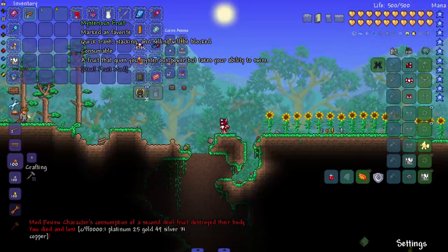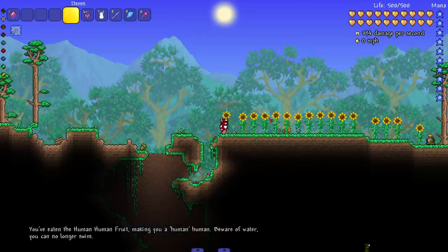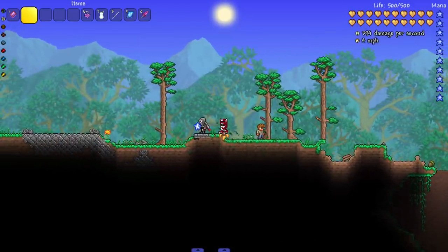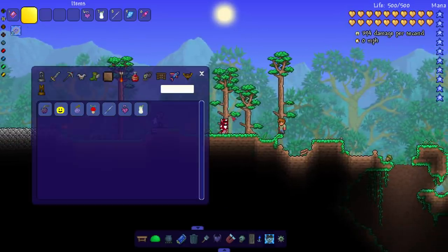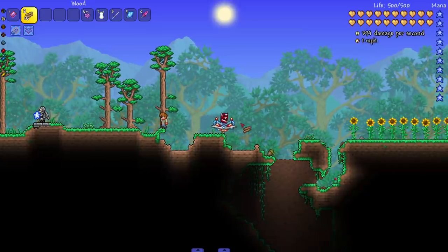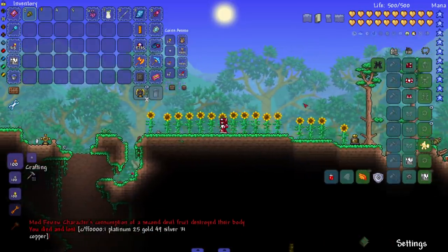Next on the list: you've eaten the Human Human fruit, making you a human. I've always wanted to be one of those. What's the special ability here — can I morph into people? I have no idea. Oh okay, so this is the Chopper fruit, the fruit Chopper has, but I have no idea how to actually use it as a human. On to the next one — maybe I'd need to install a reindeer mod.